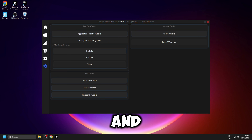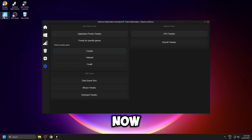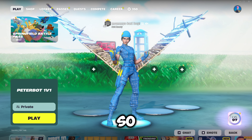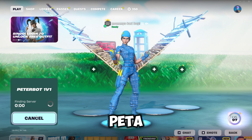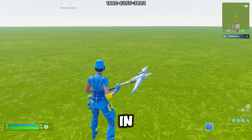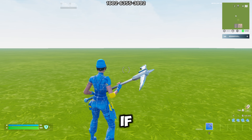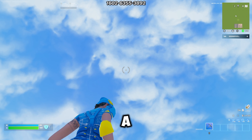I've gone ahead and applied all of the tweaks inside RISN's extreme panel — it took me about 10 minutes, and all you have to do is literally just click on them and they apply straight away. I've just loaded up Fortnite with the RISN tweaks enabled and loaded into the Peterbot 1v1 map. As you can see in the top right, we're getting about 350 to 400 FPS. And if we look up into the sky and do an emote, we're getting about 480 to 500 FPS at a push.